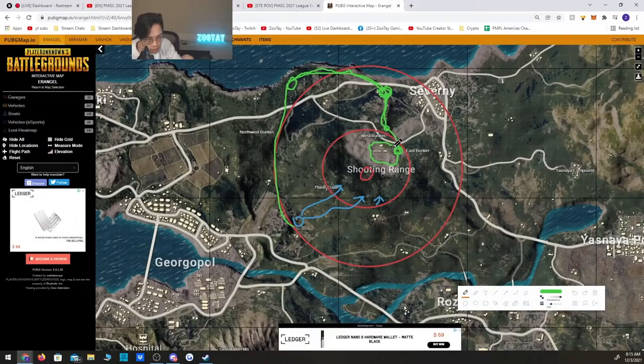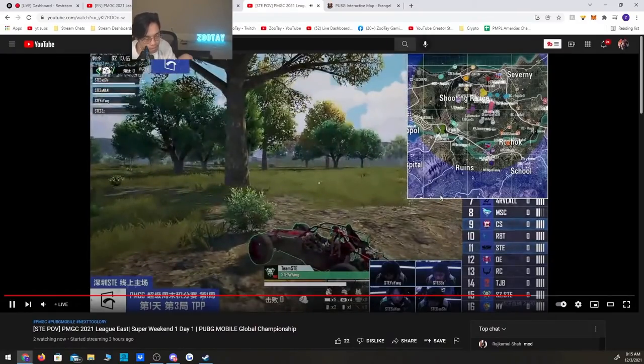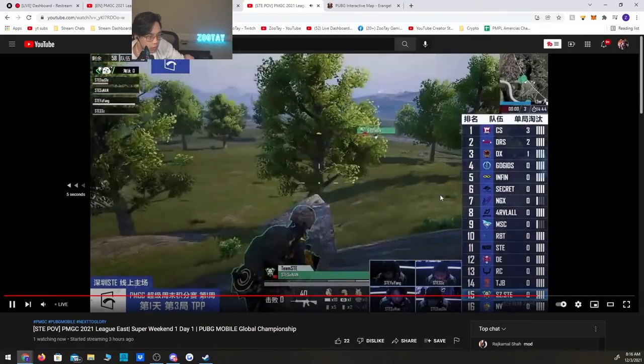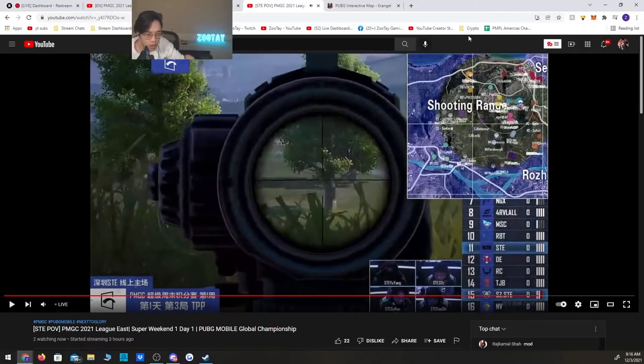Once you get into this pocket, you can fight your way into this area. Once you get in, you can pretty much do all of this. And if you can survive all of this — keep in mind the circles will rotate randomly this way or that way — it gives them a lot of options. So I think that's what they're trying to do. That's why this player is up here — they're trying to keep both options open to see where the circle shifts. But STE comes and starts a fight with them, which kind of ruins their plans.